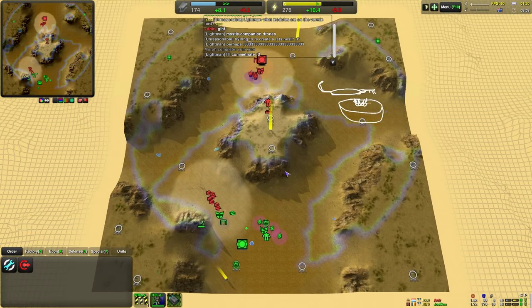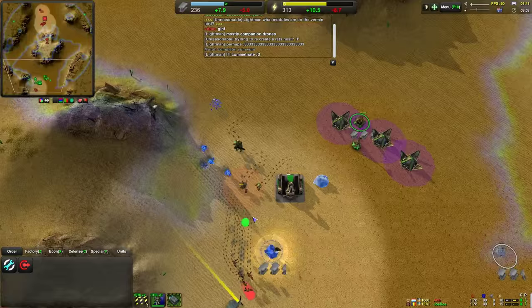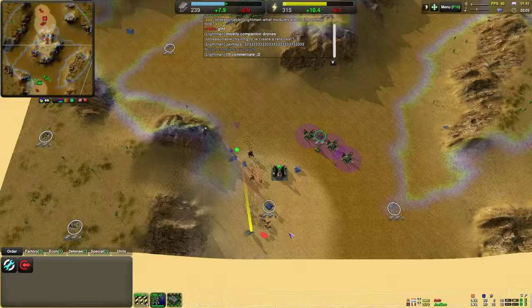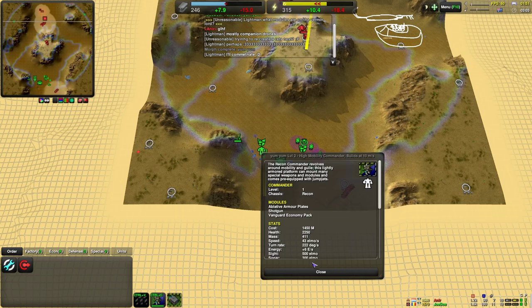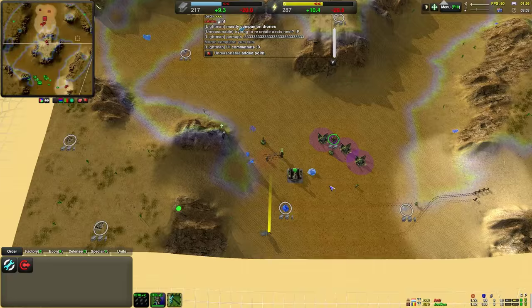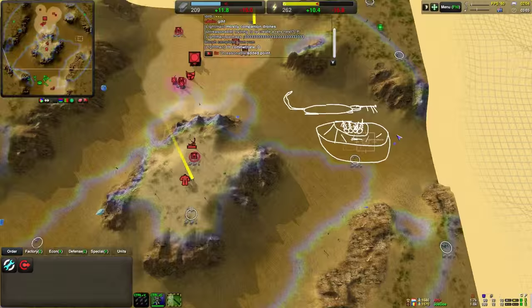So instead of getting more Bandits, it looks like Joe Doe actually upgraded his commander instead - his Yum Yum level 2 commander. He needs to watch out for these Glaives though. What did he upgrade to? Shotgun and armour plates. Now there's a close quarter combat commander right there. And Anir's Commander 2 is only level 1, so it hasn't actually been upgraded yet.